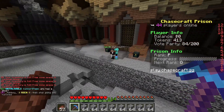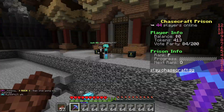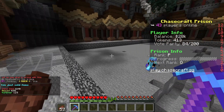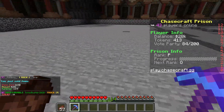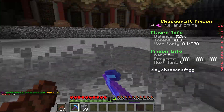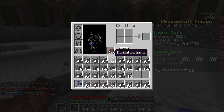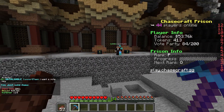Also, everyone has slash fly, so you can get out of the mine easier. After your inventory is full of cobblestone, go to the sell NPC and click it — you just sold items and I got 28k. You can also do slash sell all and everything's sold instantly. Then just keep mining.